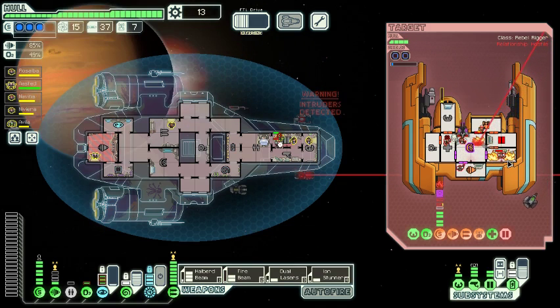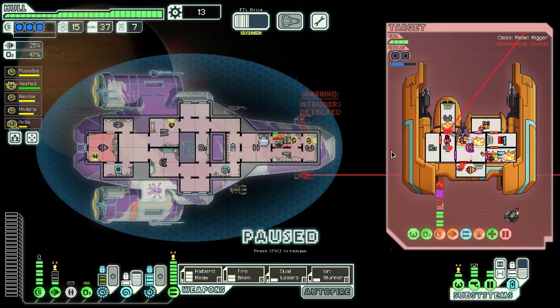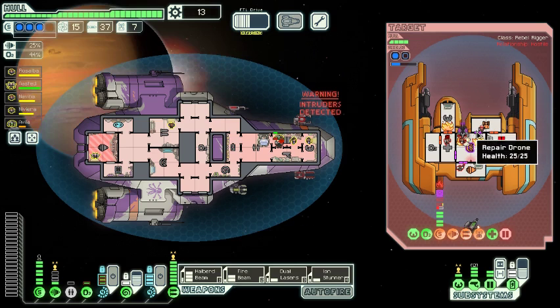That's one benefit of the fire beam — it's going to make it harder for the assist and repair drone to do its job. I want two fires in there and fires in the shield room, something like this ought to work. Two fires there, two fires there, and a bonus fire. That's basically perfect. I ionized the weapons room to turn off the missile, it's on fire, the guy in there is stunned, two fires in a hacked room, the repair drone is locked out, and nobody is trying to fix the fire in piloting. Beautiful.